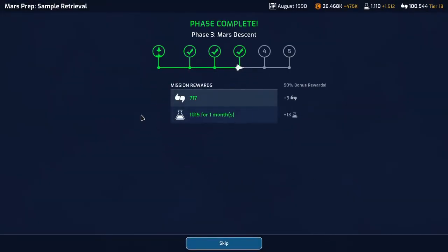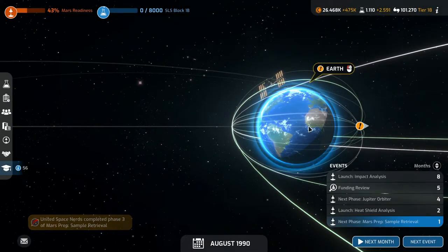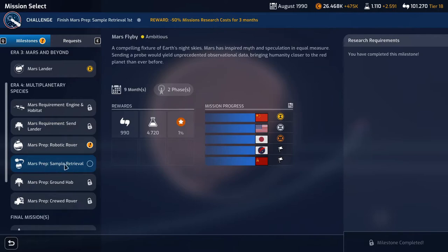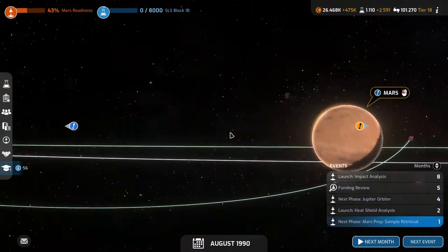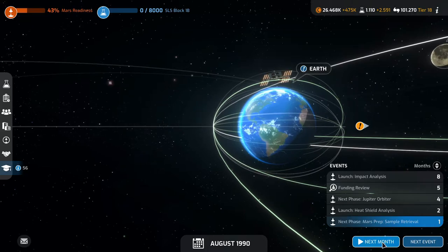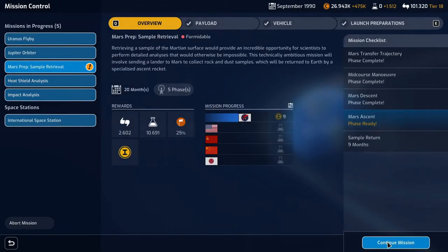Mars descent performed — 726 support and 1028 science for a month. That's phase 3 done. We have a new mission here on Earth: space welding, a challenging mission. We have a new mission on Mars — the Mars Prep Robotic Rover. No one else has the science, but we will be doing that as soon as we have a free mission slot, which will be in two months. Next month, the next mission phase is ready for the Mars prep. Let's continue that.